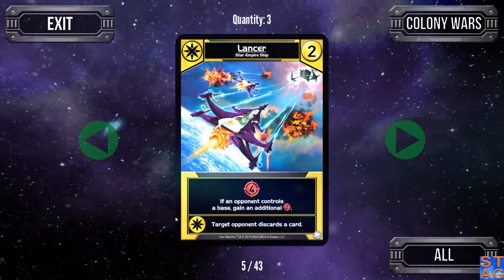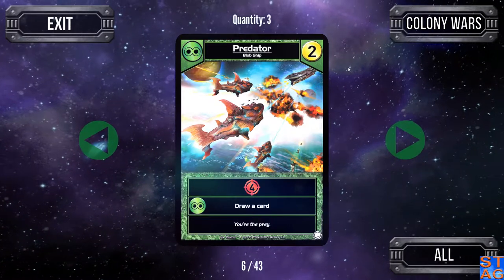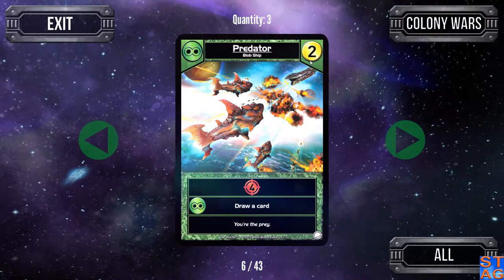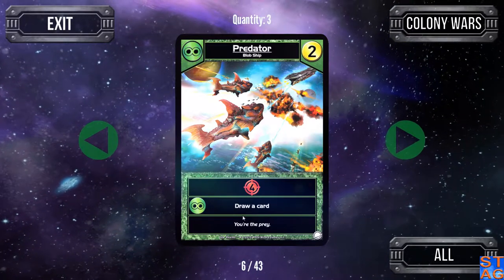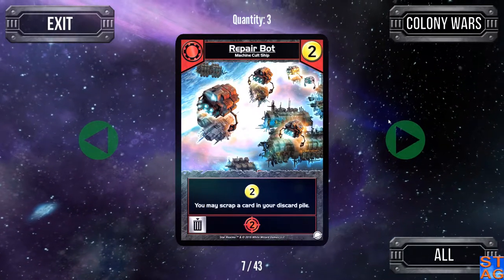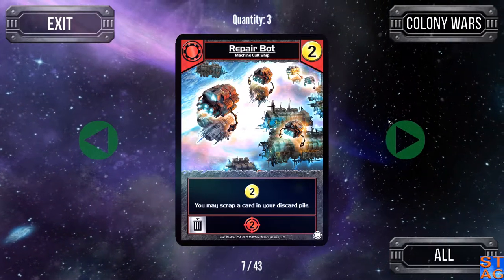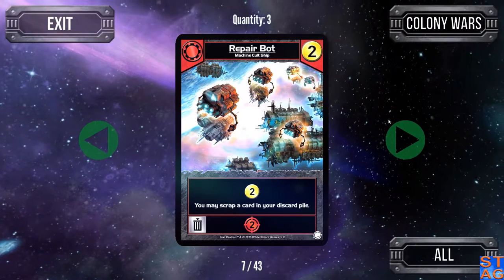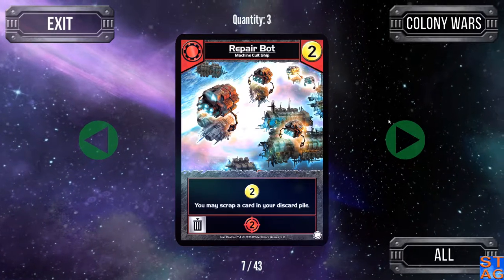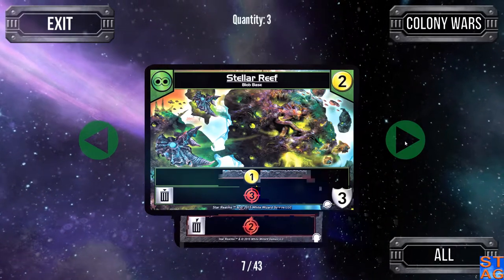If there's another Star Empire card in play, the opponent discards a card. The Blob cost two card is the Predator — gives you four attack and the ally ability lets you draw up another card. The Repair Bot I prefer over the Battle Bot. It gives two trade and you may scrap a card only in your discard pile — you cannot scrap cards out of your hand. It also has the scrapping ability where, if you decide to scrap that card, you get to attack as well.